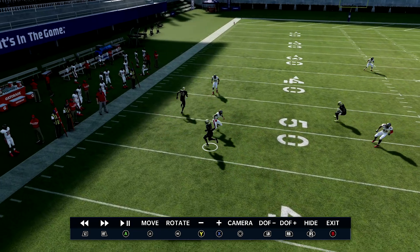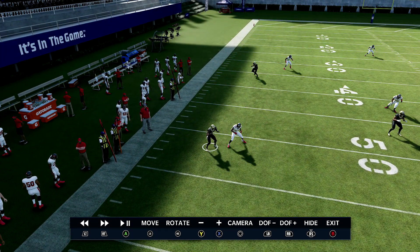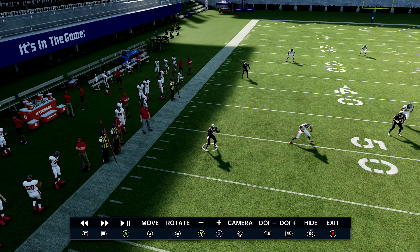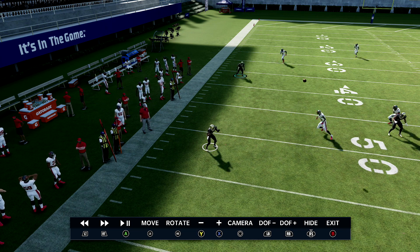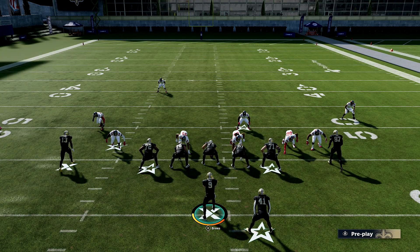You'll see how he jumps to the hard flat. He's in the hard flat, I already have ten open. Look what happens with the stick play — he will abandon his assignment. I could have thrown it to the flat. Two wide receivers are going to be wide open over here every single time. That's a cover three hard flat. Let's do it again.